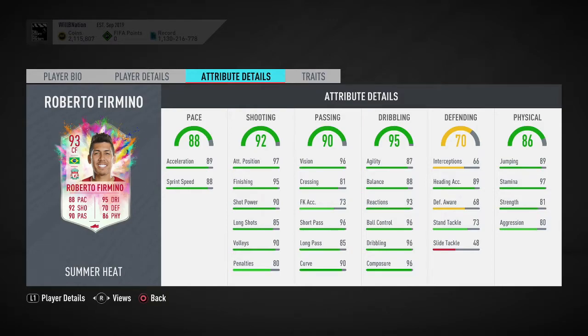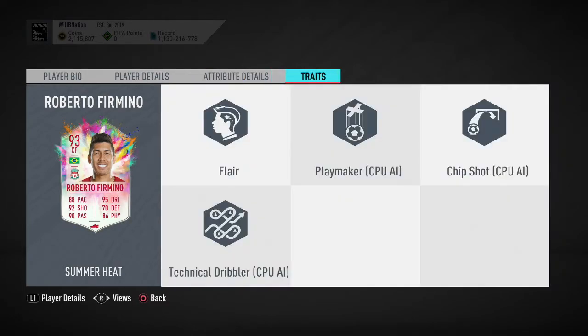His defensive stats aren't really his game, so we'll skip past those. Physically, jumping of 89 is good, stamina 97 is very very good, strength of 81 is a nice stat, along with aggression of 80. In terms of traits, he has the flare trait but the others are CPU traits which mean nothing to us, which is a bit disappointing.